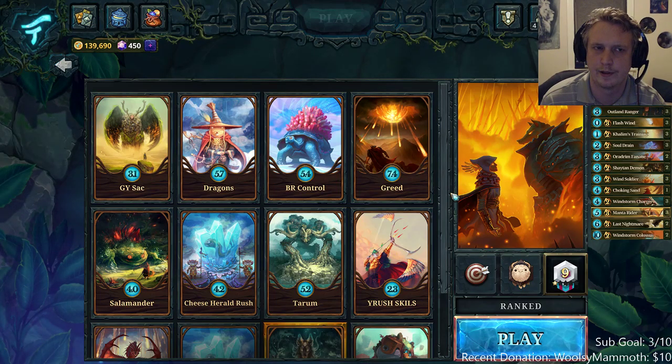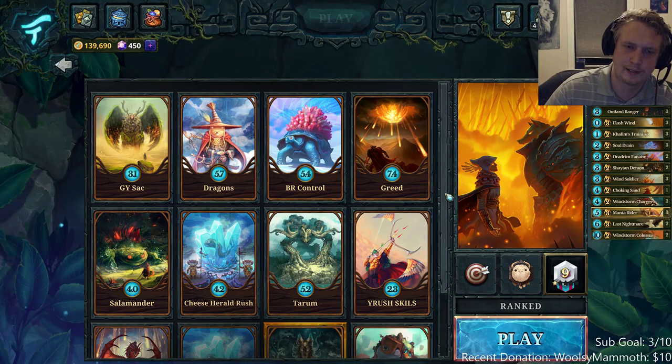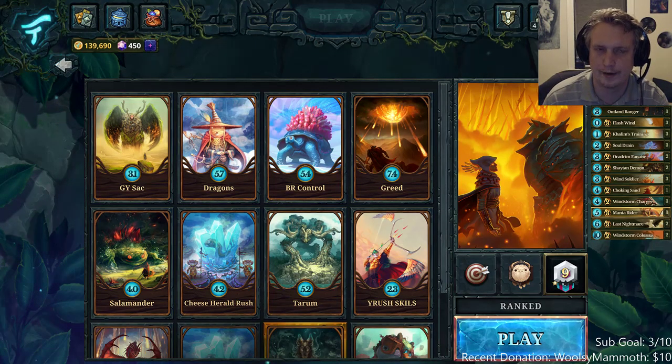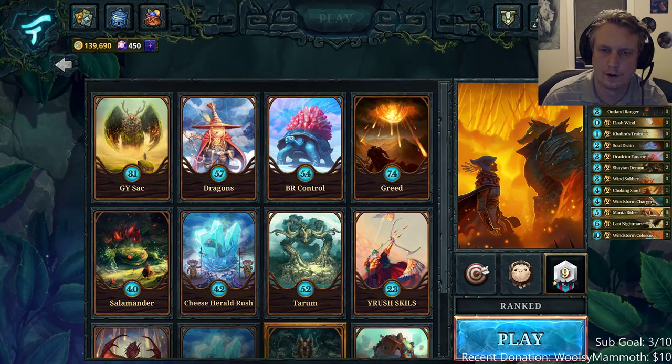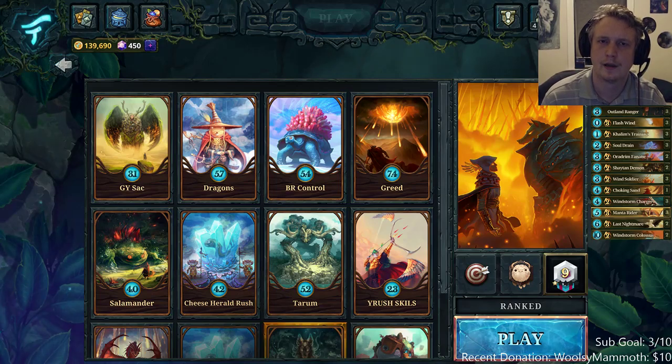Second most consistent I would say would be Red-Yellow Burn to get to top ten, because not that many people play with Life Gain or decks that are faster at winning than Red-Yellow Burn, like Green Rush or something. Thanks for watching and I hope you enjoy. Have a great time in Faria, guys.